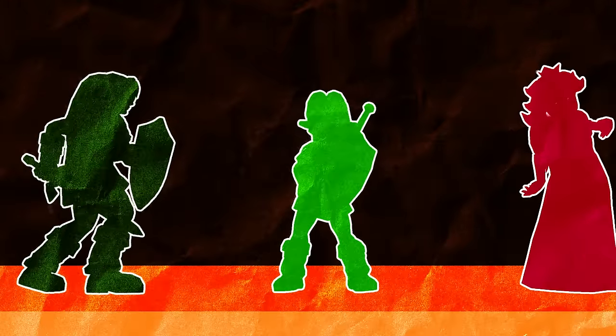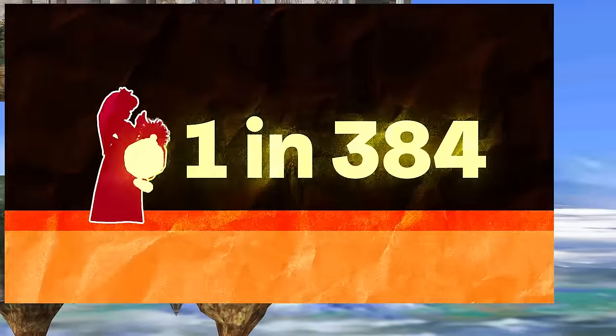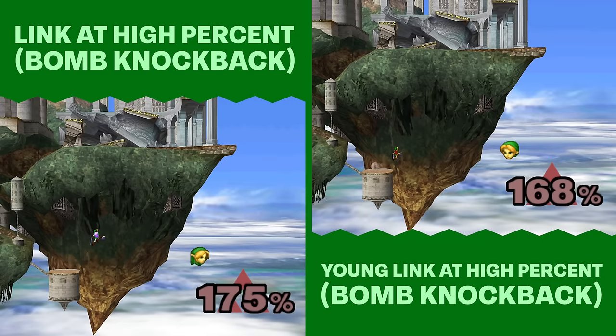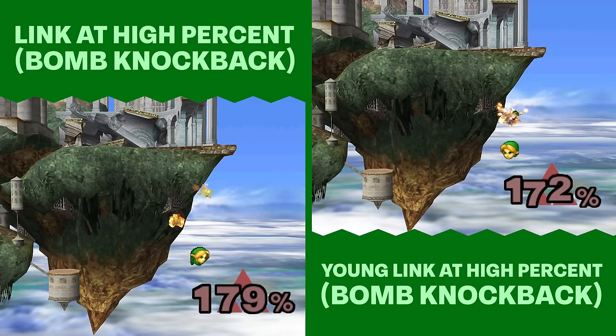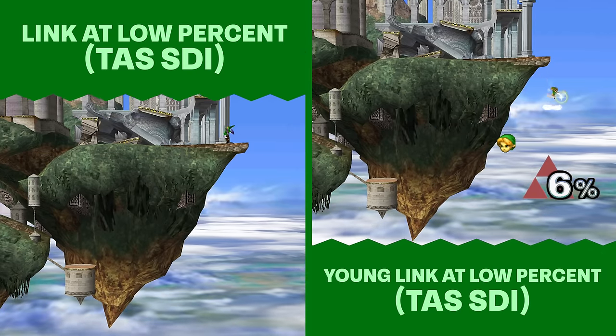For the Links and Peach, they can reach with a bomb, but Peach has to get lucky for the 1-in-384 chance at a Bob-omb every time she down-Bs, and the Links need to be at really high percent for the bomb knockback to cover enough distance, or they need TAS-level SDI to do it at low percent.